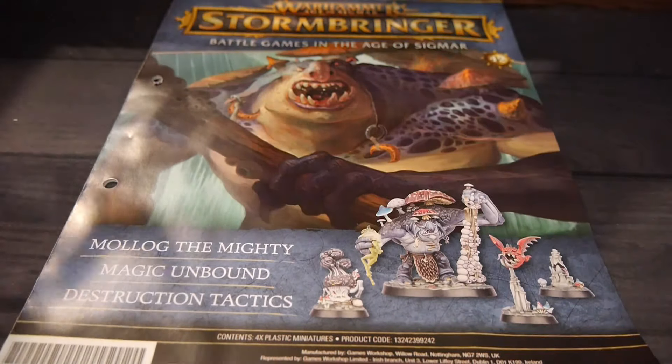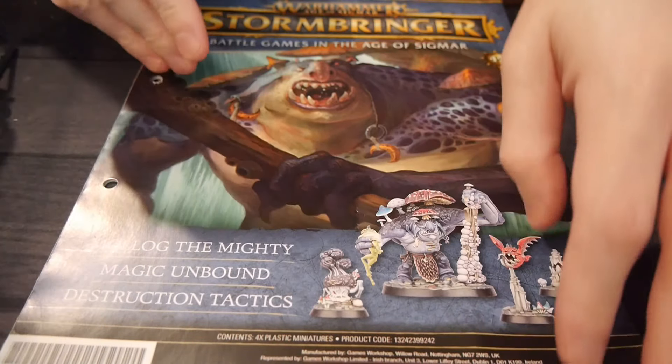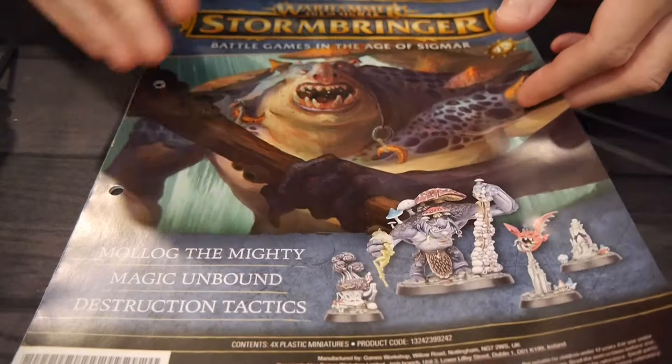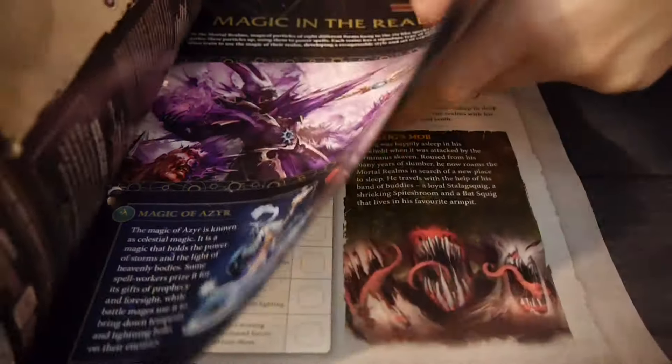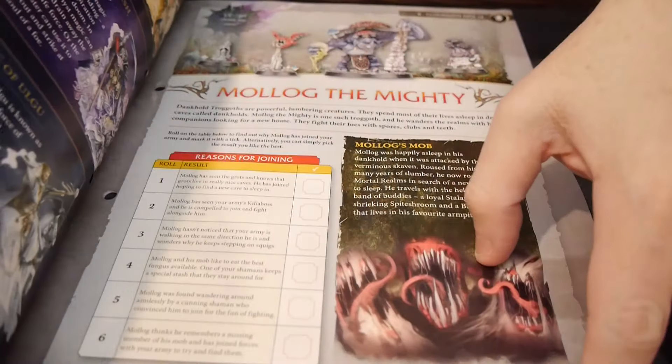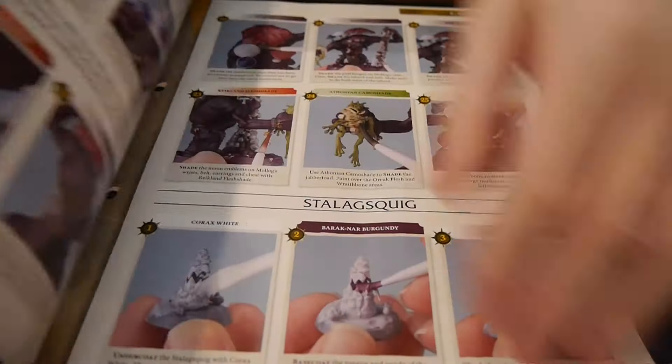What's going to be in the magazine itself? It's going to be pretty standard — how to put the figures together, some background, how to paint them, some rules, and then a scenario to play them with. So we've got some background, magic in the realms, Molag the Mighty's info, how to put together, and how to paint.